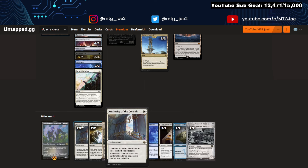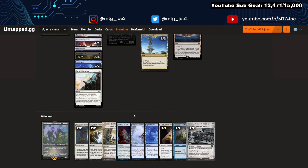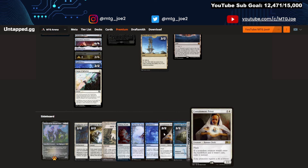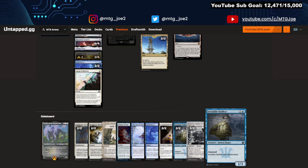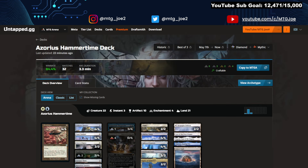The sideboard has Authority of the Consuls for aggressive decks — things coming in without haste, gains you some life. Fragment Reality, Path to Exile for removal. Pithing Needle for activated abilities. Protection effects with Slip Out the Back, Spell Pierces. Containment Priest for Vein Ripper shenanigans or anything being cheated into play. Invisible Stalker for heavy removal matchups. And Unlicensed Hearse for graveyard hate. So that's Hammer Time.